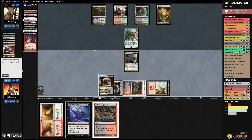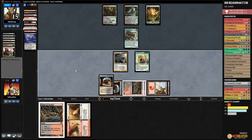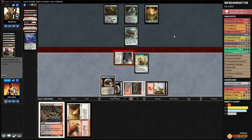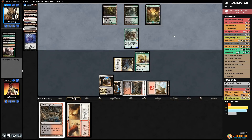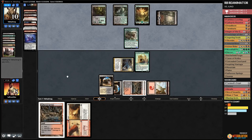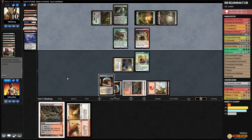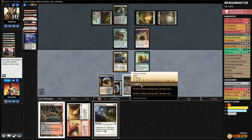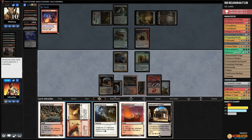We play the Mountain and cast Footsteps of the Goryo on Woodfall Primus, blowing up Raging Ravine. At end of turn it dies, returns via persist, and blows up Blackcleave Cliffs. Opponent's turn. We cast Unburial Rites on Woodfall Primus, blowing up Stomping Grounds. We attack with Ashen Rider. Getting very close to sealing it — opponent untaps, plays a Fulminator Mage. We cast Faithless Looting and discard into Lingering Souls, attack with Ashen Rider.